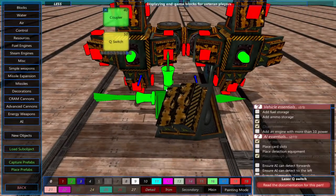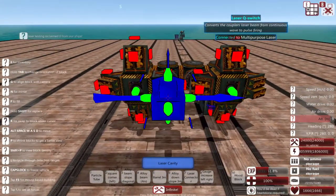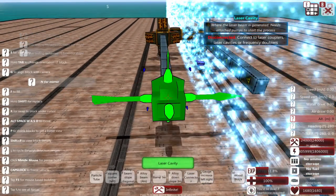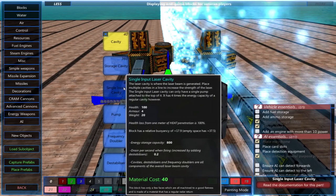Next we'll place the laser cavities. These attach to couplers in rows and store 100 units of energy each. The more of these you have, the more energy is available to your multi-purpose laser, which increases its damage output. You also have the option to use a single laser cavity instead.